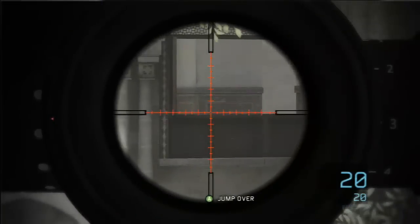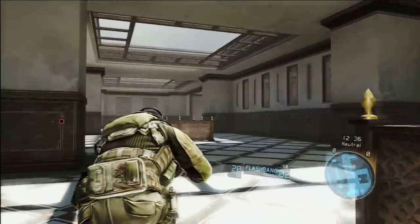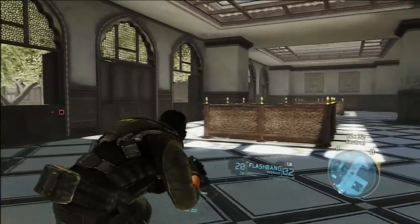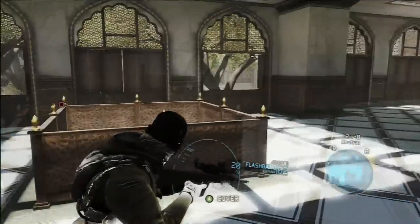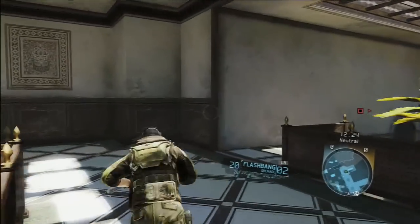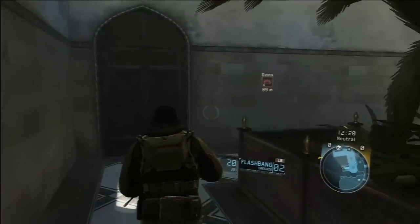Oh yeah, this will be just great. Lots of windows — you'll be able to sneak up here on a flank and probably pick up about three or four knife kills, because they're all going to be lined up along those windows there. Very nice. I want to go investigate that tower, see if we can get up in there.